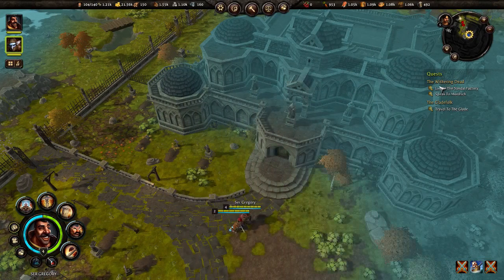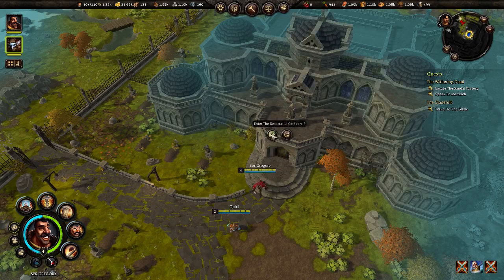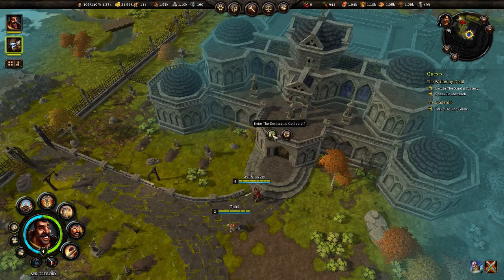So to choose — you'll notice, as soon as I go in here, the Glade Folk quest disappears. Let's do this. We right-click the door and left-click enter. Enter the desecrated cathedral. The other one is just a world map, so let's do that.